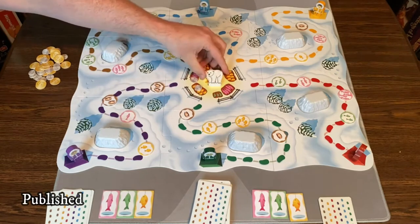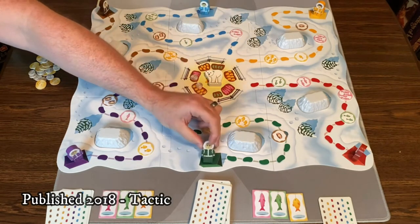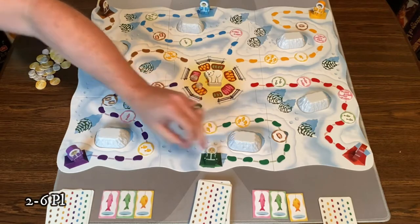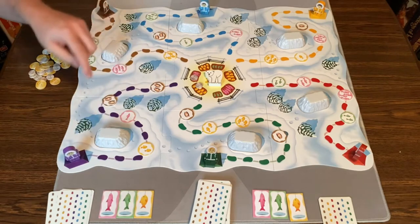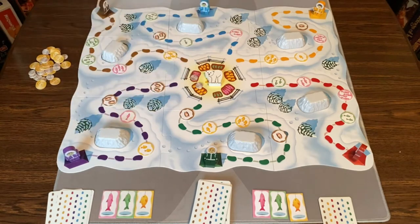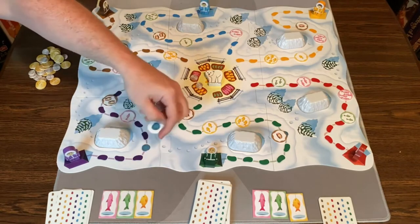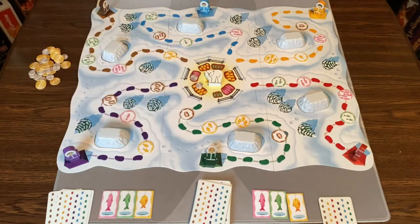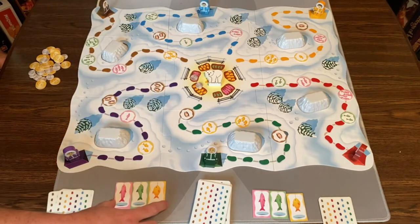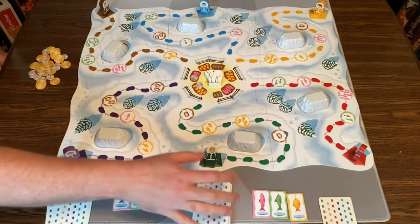Put the polar bear in the middle, two coins in the middle. You're going to put each of the little Eskimo figures on the appropriate tent. Put the icebergs in the appropriate spaces on the board, and shuffle up all the tiles that look like the ice fishing hole, then randomly flip them face up. Give each player one of the three fishing tokens and six cards after you shuffle the deck — and that is setup.